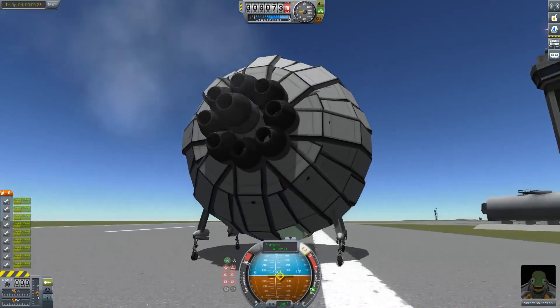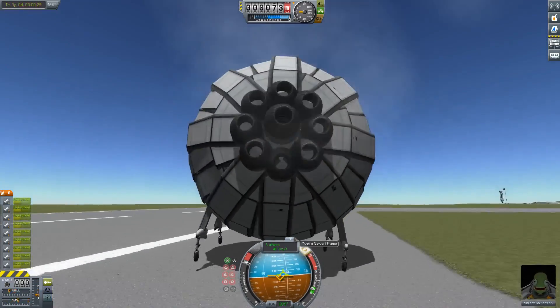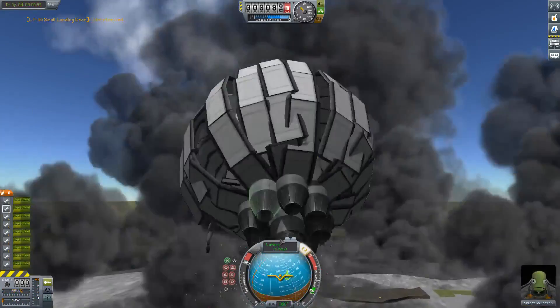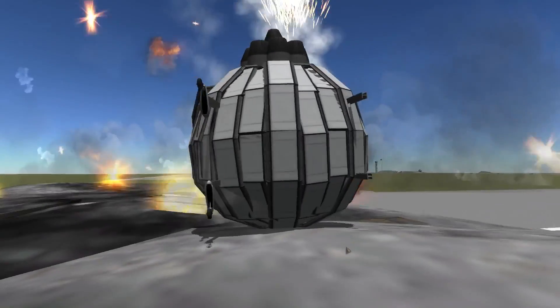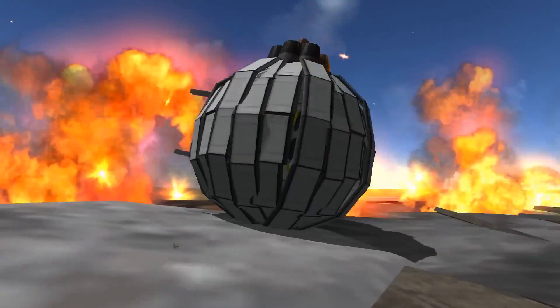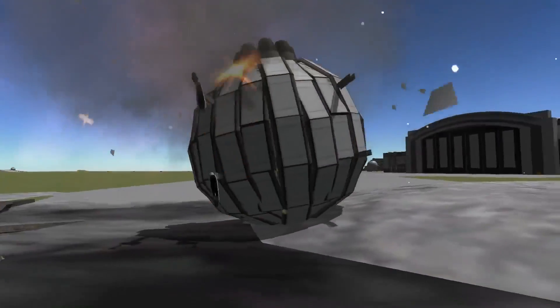Apparently, taking off is quite difficult, because this thing — oh dear. Oh my God, the amount of... oh dear. We broke the runway without breaking the sphere. It's trying to absorb reality right now. Now it's a fireworks display. Beautiful.